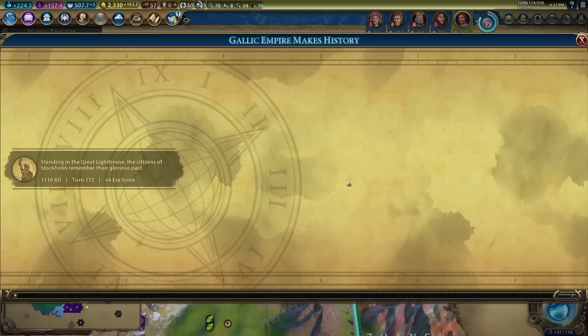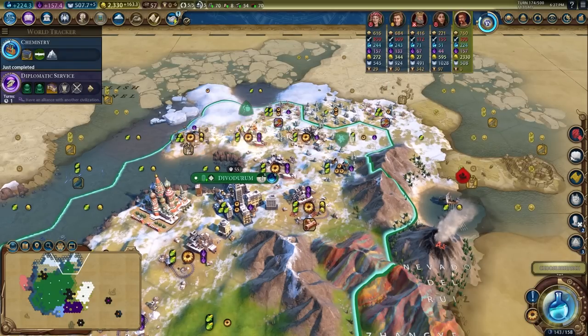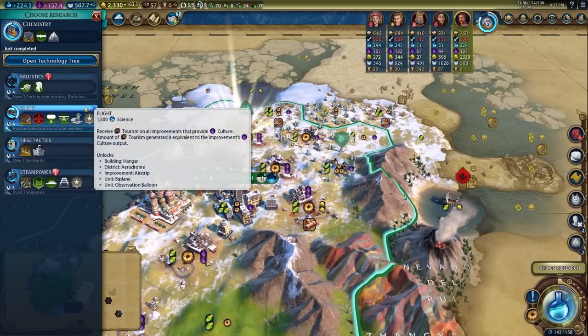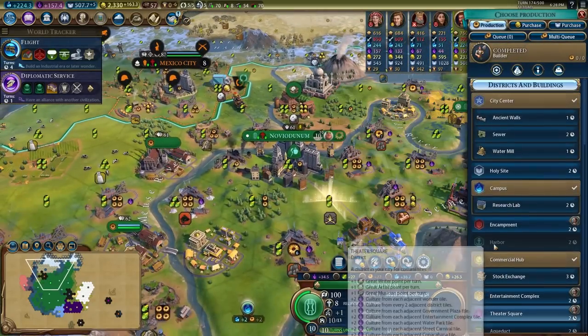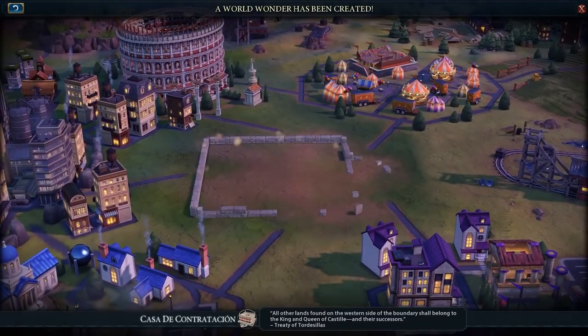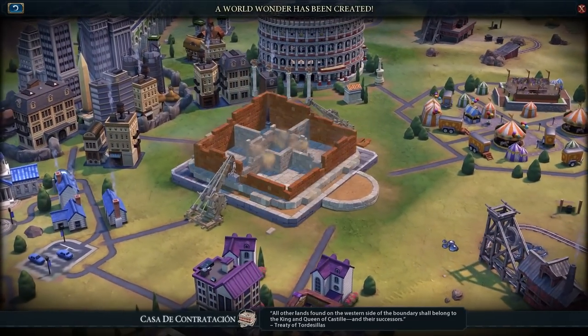I finished research on Chemistry, which meant it was time to start building research labs in all of my cities, and I started to beeline towards Rocketry to start completing the projects necessary for a science victory. I also finished Kasa, which gives a bonus to cities not on my home continent — quite a few of the cities I took from Sweden in this game.